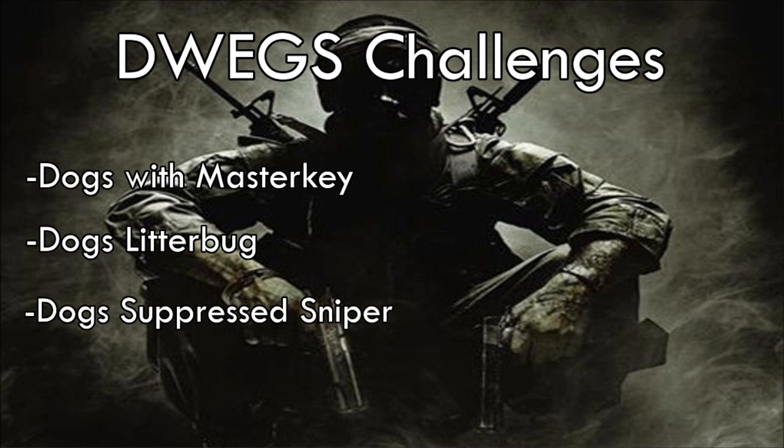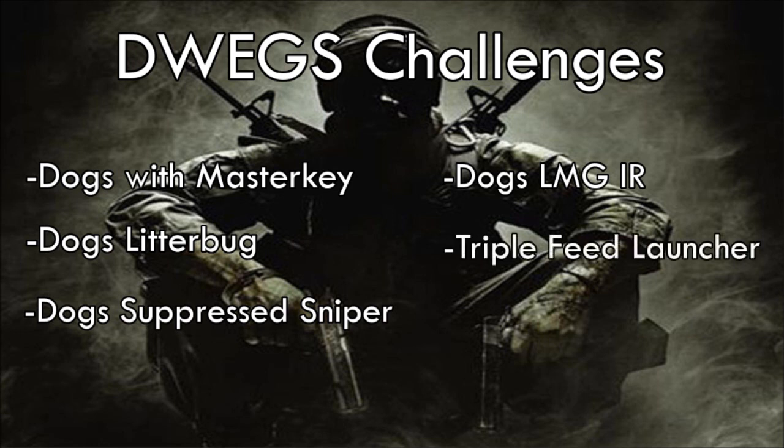The third scenario is Dogs with the suppressed sniper — this will be hard because suppressed sniping has a damage reduction, but I know there are up-and-coming snipers who can do this. The fourth is Dogs with an LMG using the infrared scope, which I think will be hard because LMGs have a lot of recoil and the IR scope doesn't work well with them. The fifth is not quite Dogs — just a triple feed with any rocket launcher, since getting Dogs with a rocket launcher is not really feasible.